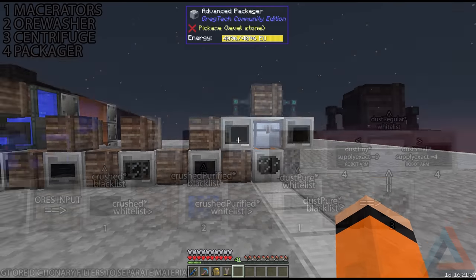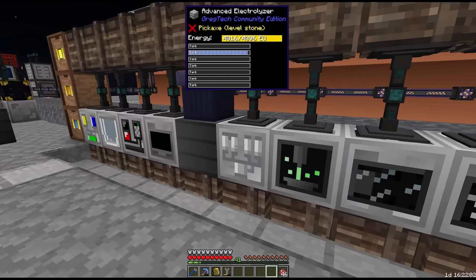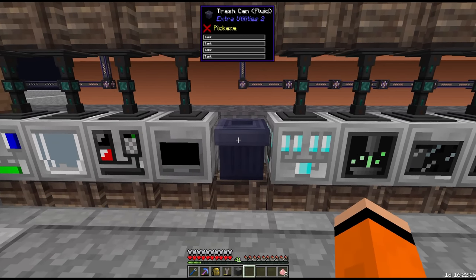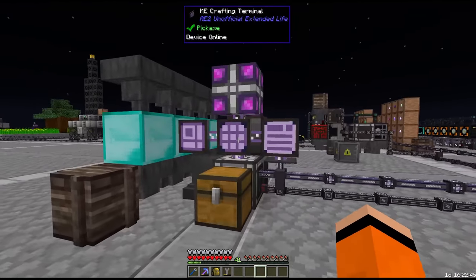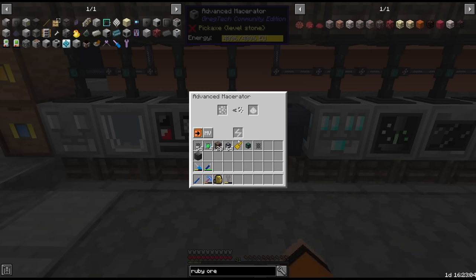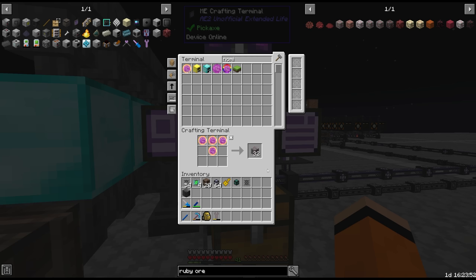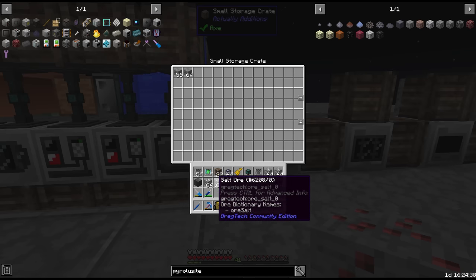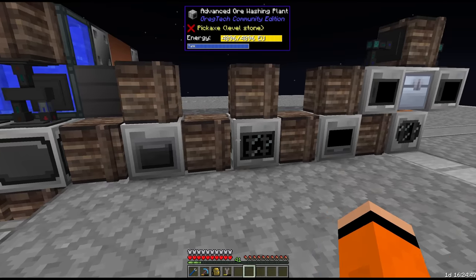Basically any other ore we want to put through this thing. This gives us ruby dust which we then send through our electrolyzer, and this will give us the chrome dust that we need. This also gives us oxygen which we're just going to trash. For the iron dust, we're just going to batch craft it - throw a full inventory of iron in the macerator. We'll begin by loading up this ore processing system with ruby ore, topping up our salt supply, and throwing in some pyroleucite for manganese. This will probably take around 10 hours to process since these are MV machines.